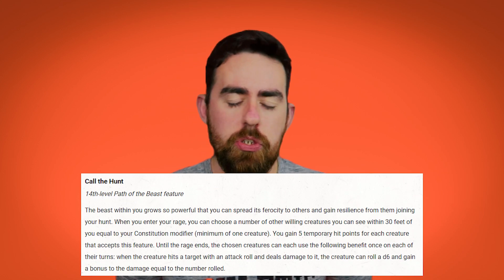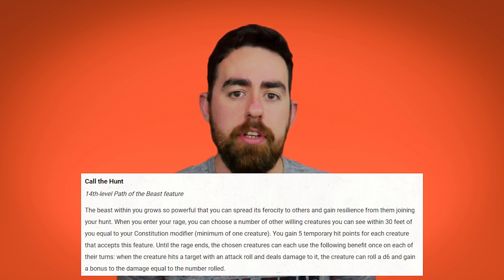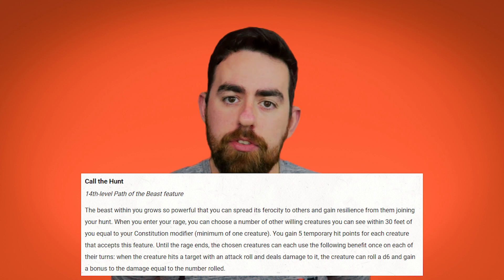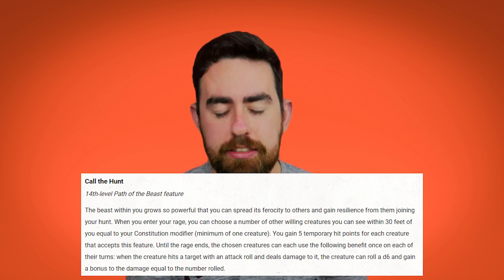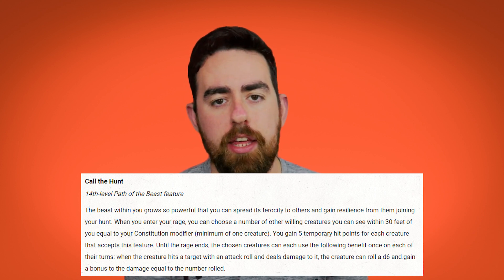The final feature for Path of the Beast is at level 14: Call of the Hunt. When you enter a rage, you can choose a number of creatures equal to your Constitution modifier within 30 feet of you. You gain 5 temporary hit points for each willing creature that accepts this feature. Those creatures also gain the ability to roll a d6 and subtract it from damage when they are hit by an attack roll. You get this feature a number of times equal to your proficiency bonus, regaining uses on a long rest. It's a great final ability to support your party and in theory you could gain quite a lot of temporary hit points every time you rage.